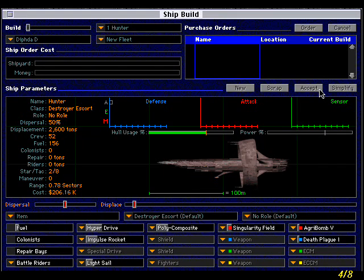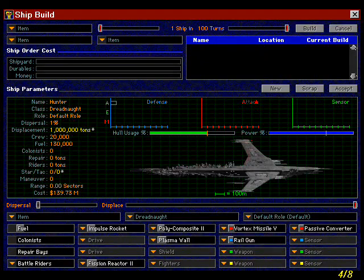Of course, if you like blowing things up, this simple shipbuilding interface should make it easy even for novices to design their own ships. You start with a hull of a specified size, and at the bottom of the shipbuilding screen are pull-down controls for fuel and drives.